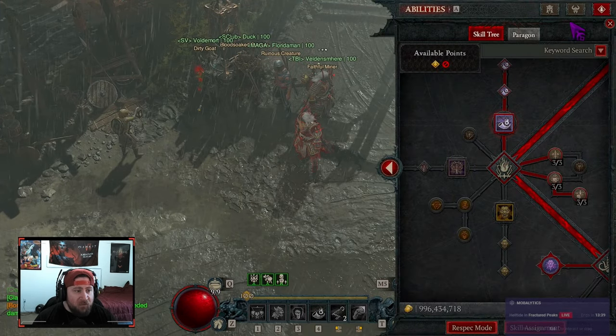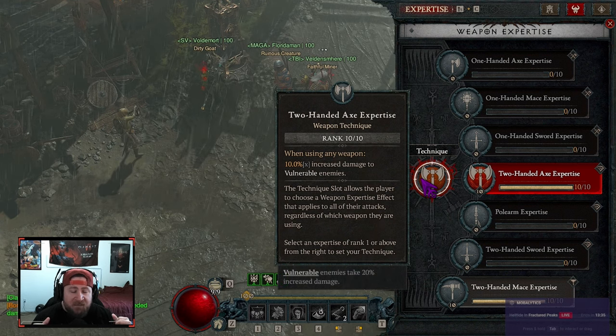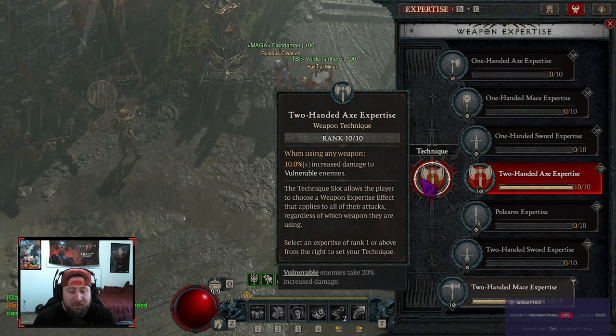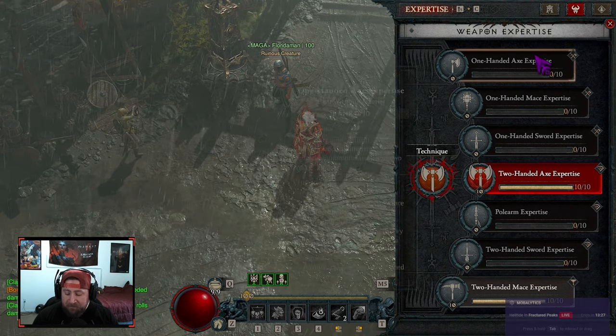For our class expertise, it's pretty much always going to be two-handed axe: 10% multiplicative increased damage to vulnerable enemies, which is super super strong.